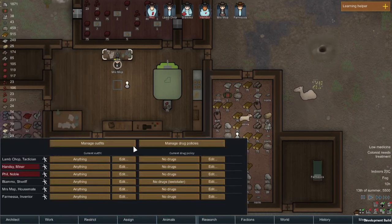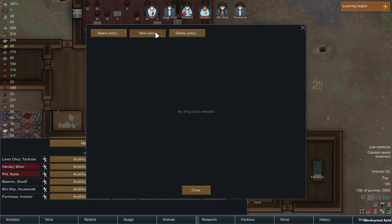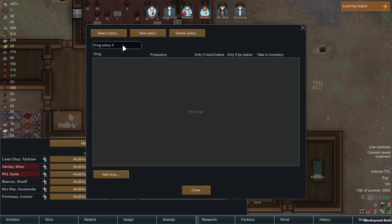We'll invent a policy. This is in the Assign screen, and this has been expanded — previously it was just about outfits and was a bit underwhelming. Now you've got the drug policy thing as well. So we'll create a new policy and give it a name — multiple drugs can be involved in this. Let's call this 'Wee' — we can't put an exclamation mark, god damn it.